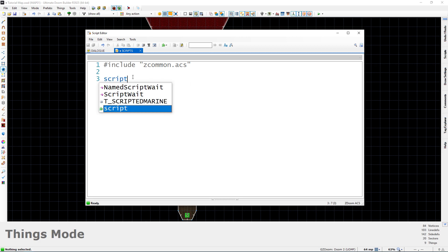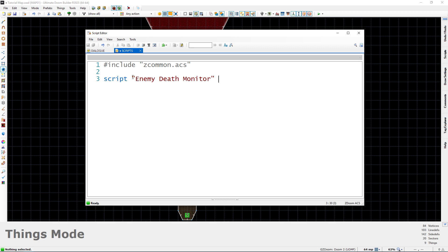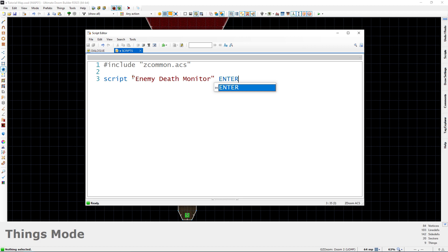Let's write the script. I'll start with the word script and name it something different — since this is a while loop checking certain enemies, I'll call it "enemy_death_monitor" to better describe what it's doing. Instead of making this a void script that we'd have to call ourselves, I'm going to make this an enter script. That way it kicks in right as soon as we enter or play the map — it'll be executed right away without us having to explicitly call it using a switch or anything like that.